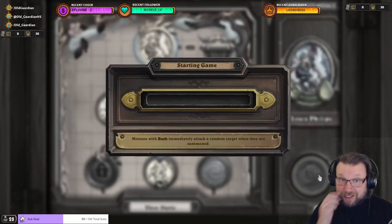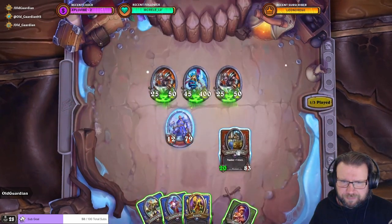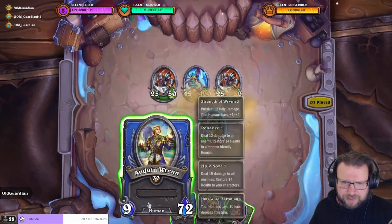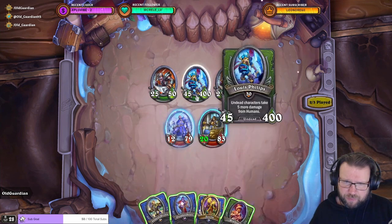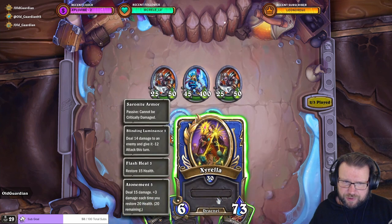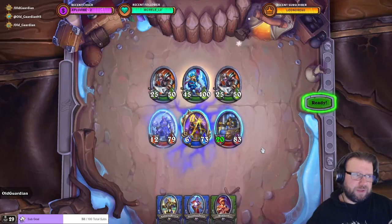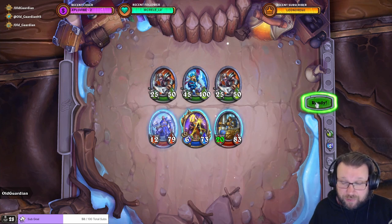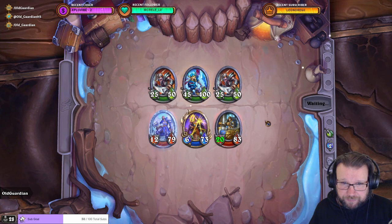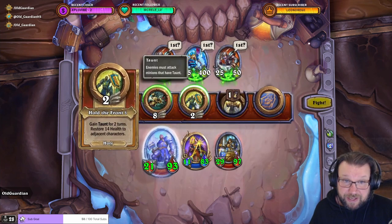Then to the final battle with really weak treasures. So little health. Do I need Xirella on the initial board to try to take away some of the damage? Xirella has the treasure that she cannot be critically damaged. We're actually going to try this now. I don't have that treasure — I didn't get that one either. Obviously that would be a great treasure, but I didn't get it. But now that I have Xirella that cannot be critically damaged, I have to make the most out of the treasures that I have access to.